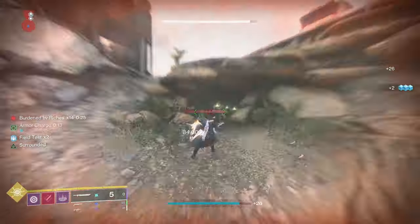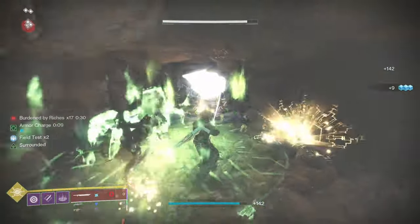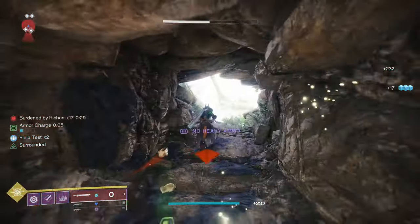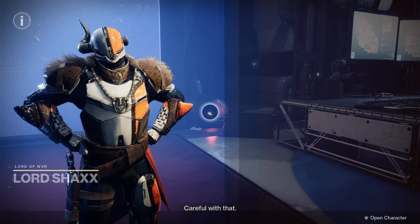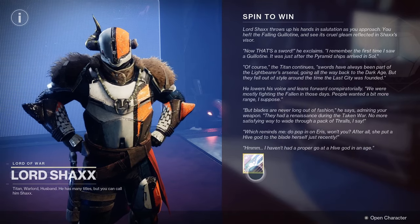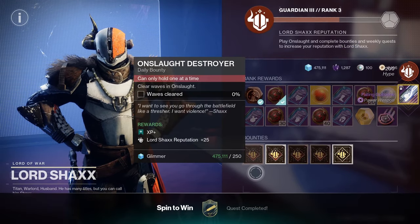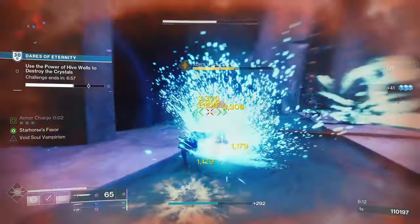You can also pick up a quest from Archie, who is next to Shaxx on the right-hand side. By completing this quest you'll get a curated version of Falling Guillotine, which is a pretty decent roll for PvE. This includes getting sword kills from around the system, and the quest doesn't take very long to complete. Recommended locations include the Shuro Chi encounter in the Last Wish raid or the start of the Grasp of Avarice dungeon.